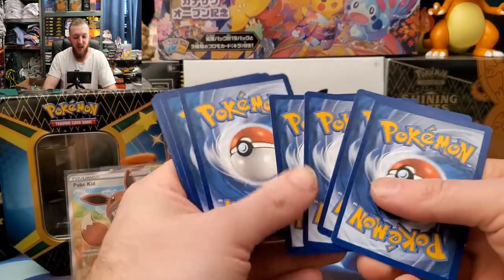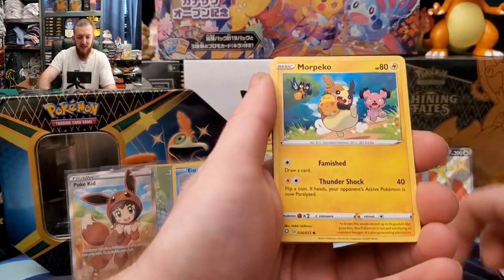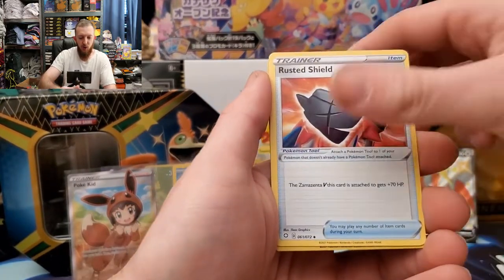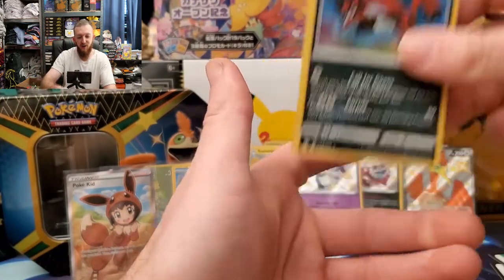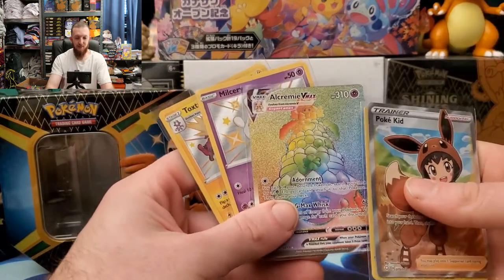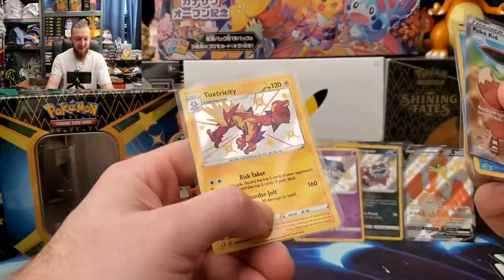If you've made it this far, y'all, you've made it through almost half a booster box — this would be half a booster box if they had booster boxes for Shining Fates. Eevee, energy, Tropius, Rolycoly, Rusted Shield, reverse Rusted Shield, and a holo rare Thievul. Out of Cramorant: Poke Kid, shiny ice cube, rainbow rare Alcremie V-Max, shiny Milcery, and shiny Toxtricity!